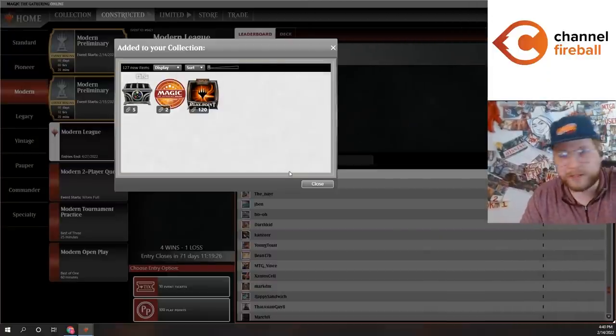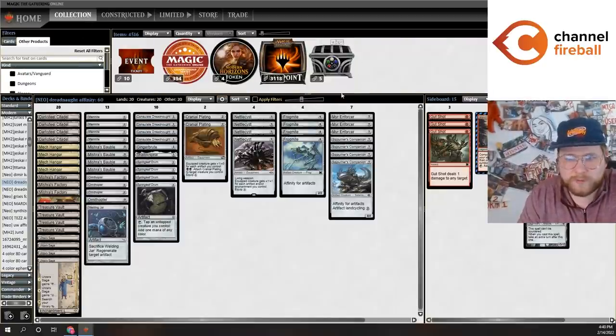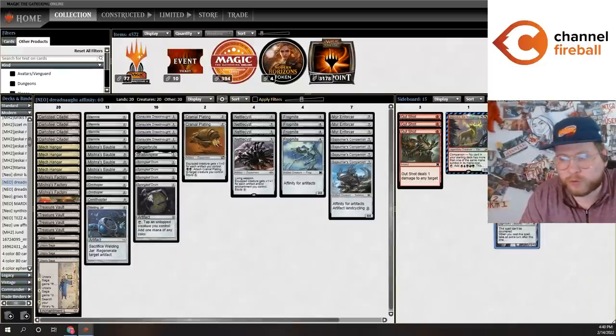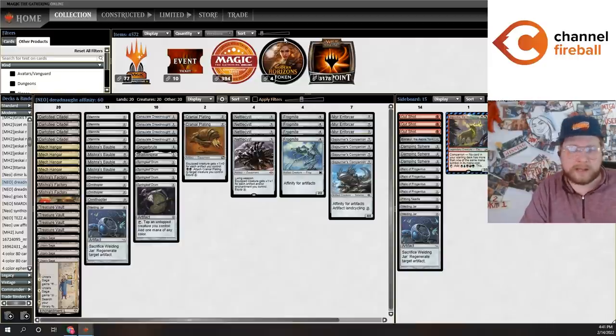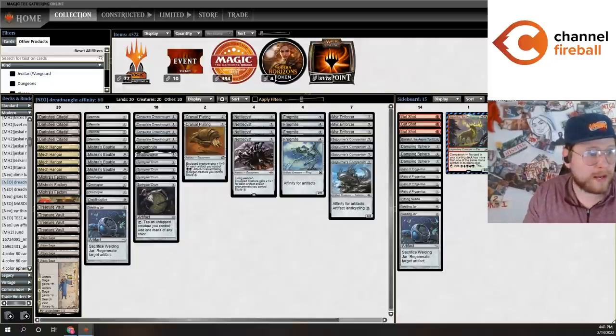Man, that was such a lucky Gut Shot — I can't believe it. We 4-1 that league after losing to Neobrand. I feel like this is a pretty good indicator of my experience with this deck so far. I haven't been winning against the super fast combo decks — Neobrand is definitely the deck that can out-goldfish you. But this deck has been really powerful in most other matchups. I'm not necessarily favored against Hammer Time, but this deck is just powerful and can outmaneuver opponents. I think this has been a good showcase of the deck. I like it, I'd recommend it. I do think there's some other ways to build it, but right now I'm pretty happy with this version. I'll see you guys later.